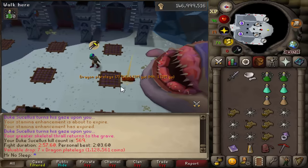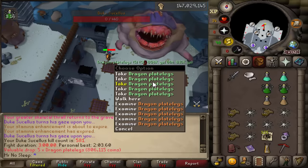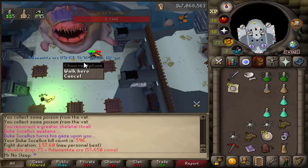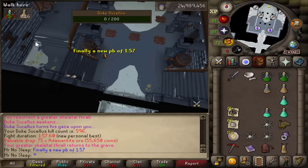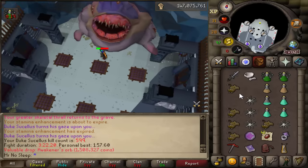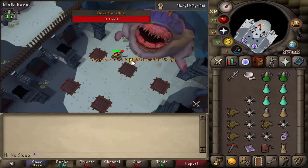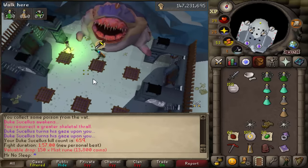Seven unnoted dragon plate legs — I'd prefer noted but I'm not complaining. Really enjoying this boss at this point. We hit 147 million Strength XP, and the soul reaper axe is a lot of fun to use here — I really enjoy the healing mechanic. The price has been pretty stable; I've only lost about 15 mil on it since purchase. New personal best: one minute and 57 seconds, down from two minutes six seconds. And here we are at 500 kills into the video — technically 603 KC but it just looks better ending in zero.